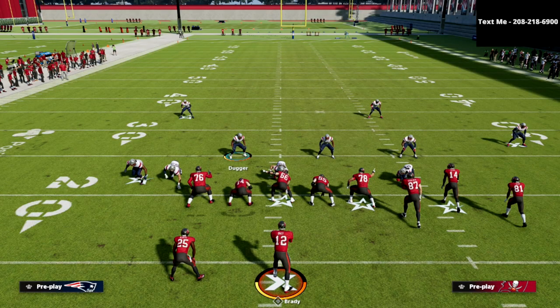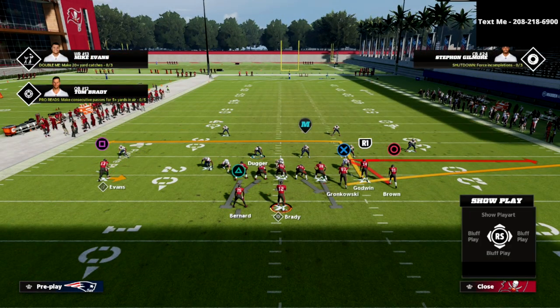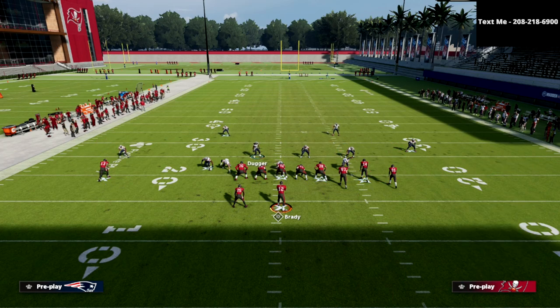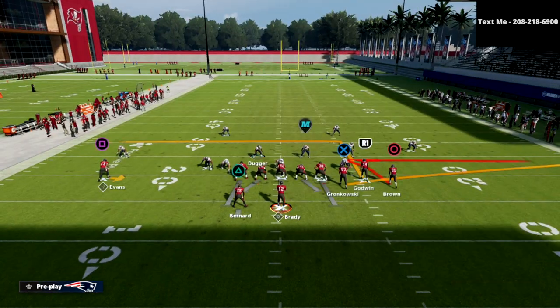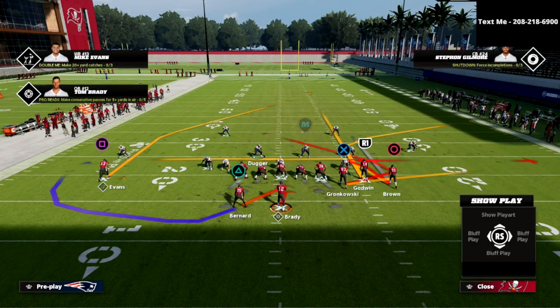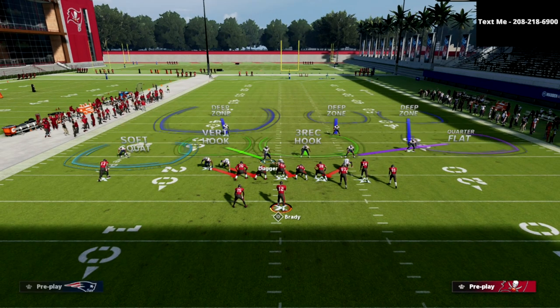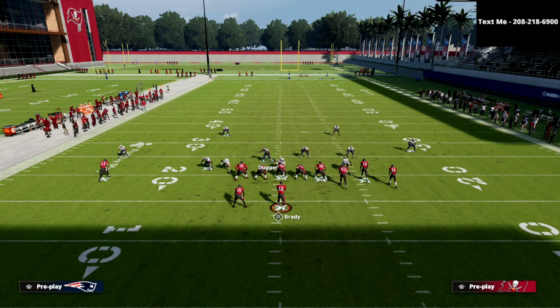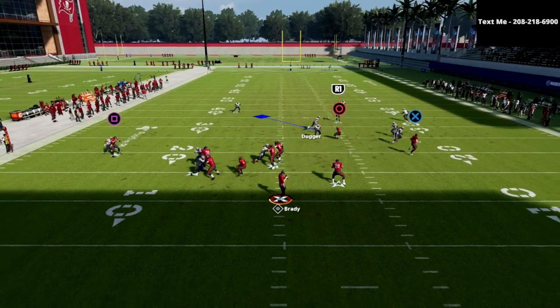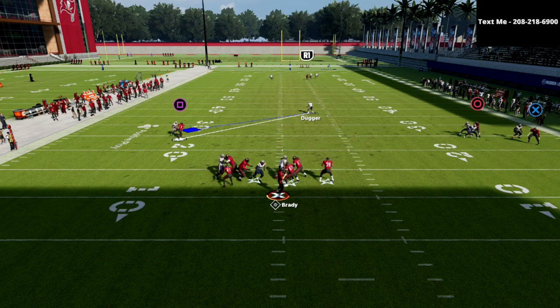The beauty of this is: let's say you see something like the Dig Return play. Typically you're going to get a combination that looks like that. They're probably not going to streak him every play — especially if you stop it once. But if they are going to streak him, you're opening up to the bunch side. If there are no crossers, all you have to do is just come over here and take this away. As you can see, everything's bagged. It's a very effective defense.